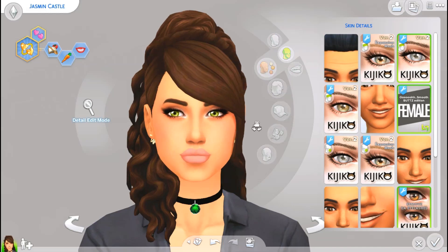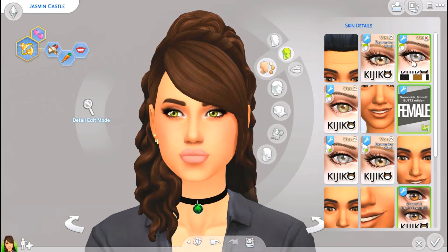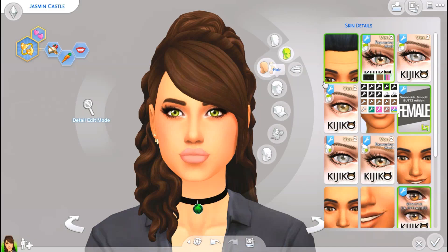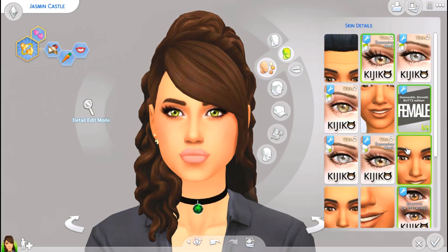So we're going to start off with face details first. You guys can see my sim has some 3D lashes, and these are the lashes by Kajiko. I have the normal length version and the expansion mesh — those really long eyelashes. I also have the remove EA eyelashes mod by Kajiko as well. I'll leave a Tumblr post down below with a list of everything I'm showing you today, including all the links.